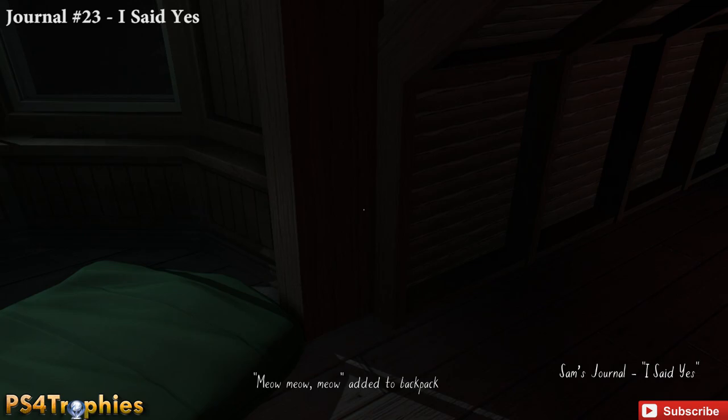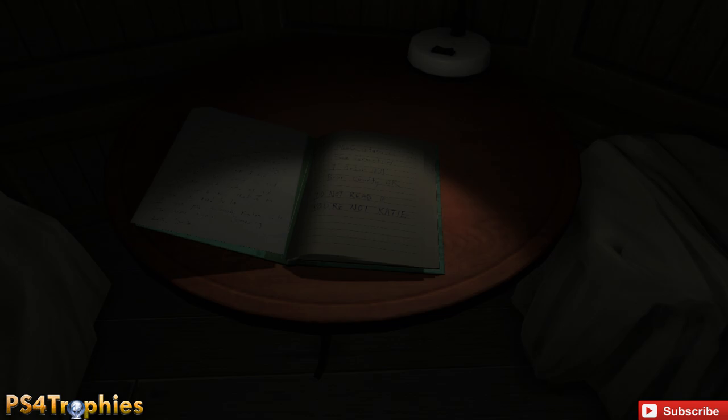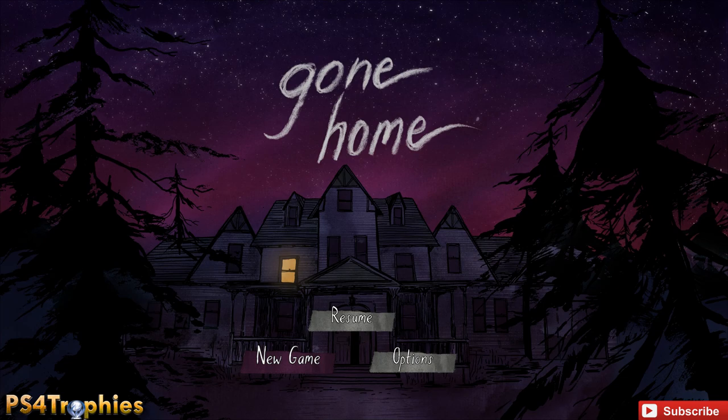Complete the game within 10 minutes and you'll get the Speed Reader trophy as well as a couple of other trophies. Interacting with the final item ends the timer. Back at the main menu you'll receive: the Gone Home trophy for completing the game the first time, Letters to Kate for finding all 23 of Sam's journal entries, and Speed Reader for finding all 24 using no modifiers in less than 10 minutes. Thanks for watching — hit subscribe and we'll see you very soon.